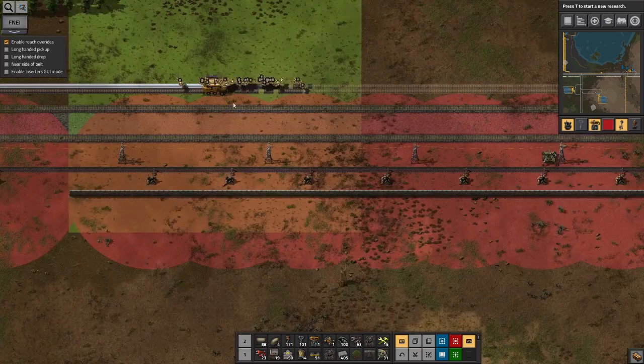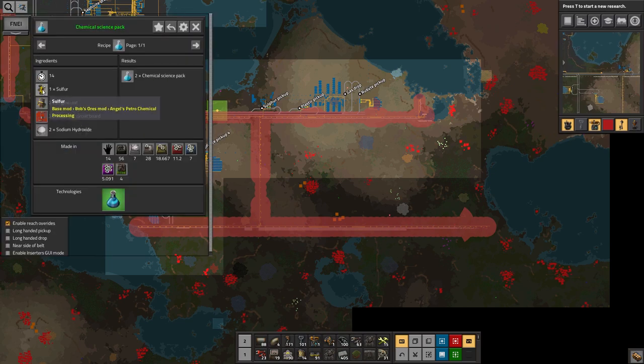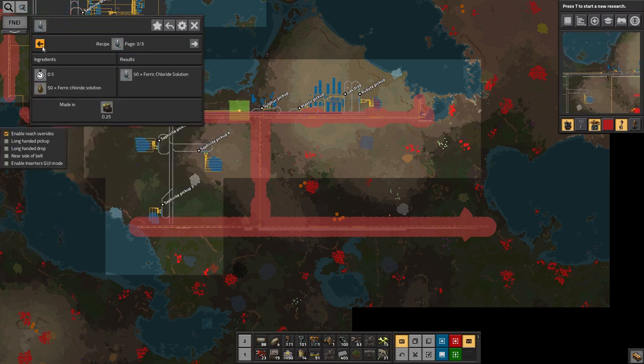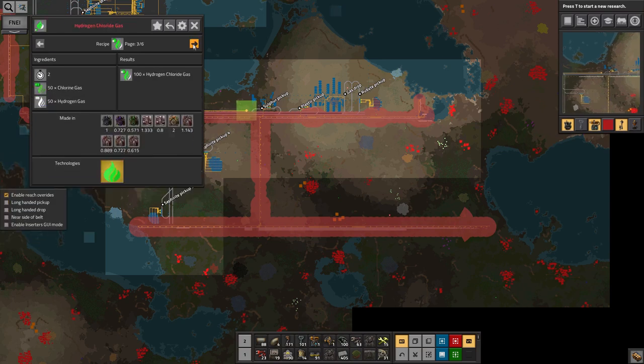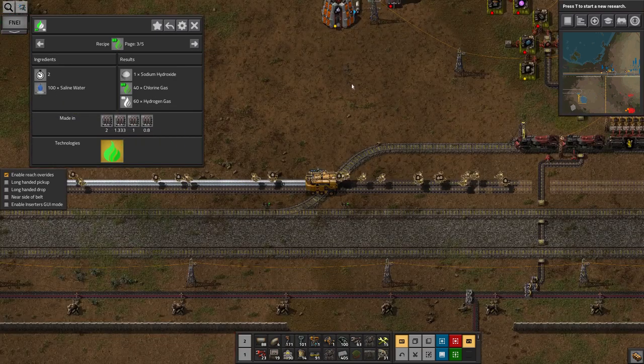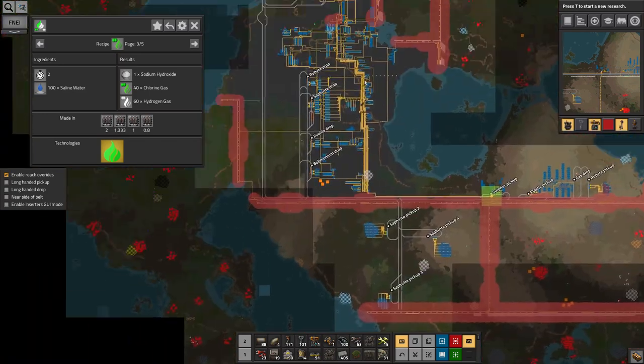The next thing is probably going to be those red circuits in order to get the blue science up and running. Blue science is something I've been neglecting for quite a while now. To make it I need: sulfur - have that. Engine units - can make those. Electronic circuit boards - have solder, electronic components. Circuit boards are... no, they're difficult. This is going to require some further looking up through the ingredient lists.